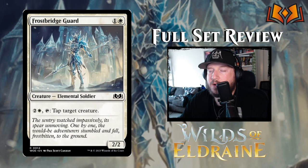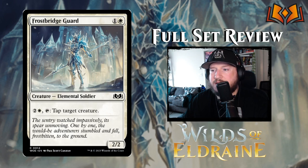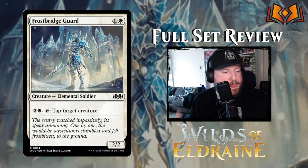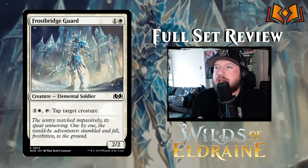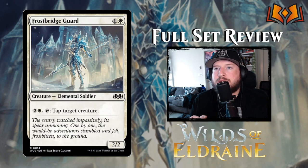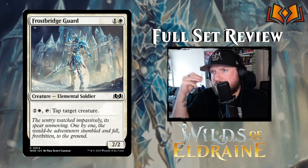Next up we have Frostbridge Guard: one and a white for a 2/2 elemental soldier. It has an activated ability — two and a white, tap it to tap target creature. This is going to come up a little bit in the blue-white archetype, which is all about tapping things. You're going to see a lot of ways to tap things and then payoffs for when you do. People don't prioritize these tapping creatures very highly in limited, and we've seen them pay off in big ways in the last few sets. So I think Frostbridge Guard is going to be all right.